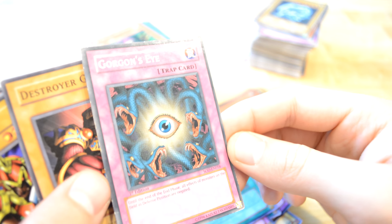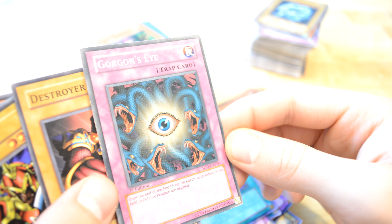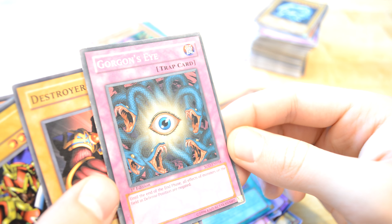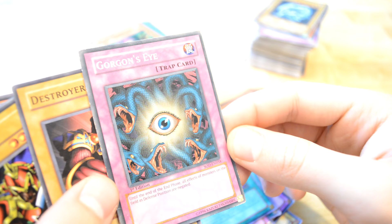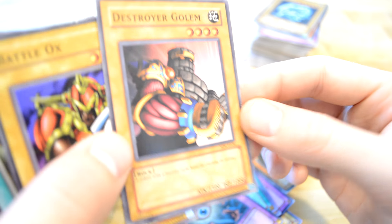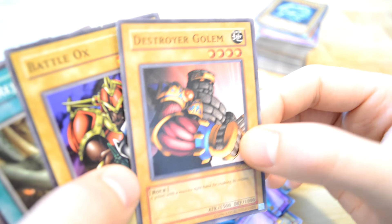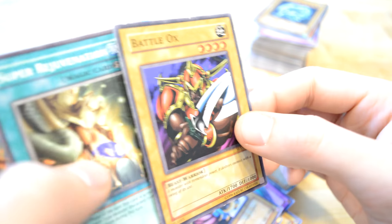Gorgon's Eye — until the end phase, all effects of monsters on the field in defense position are negated. Destroyer Column — well, I would think that it would have more defense, but... Petalox again.